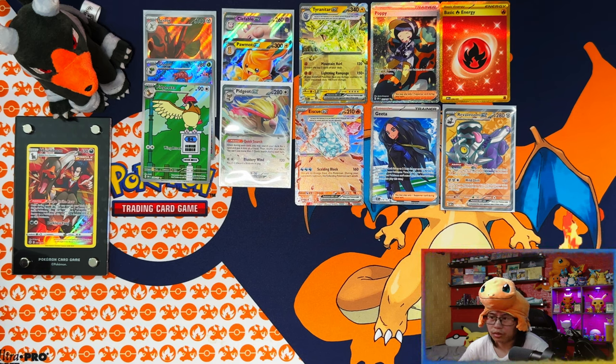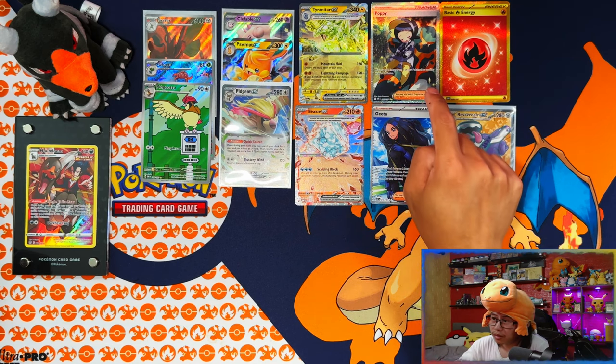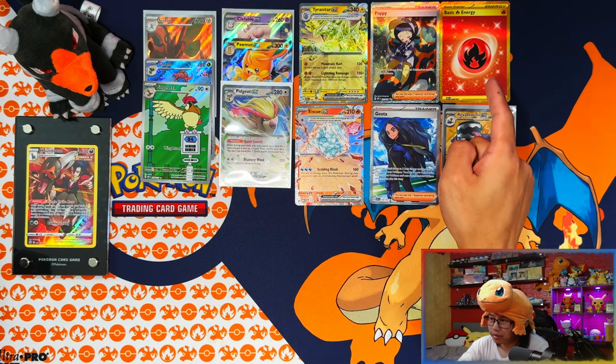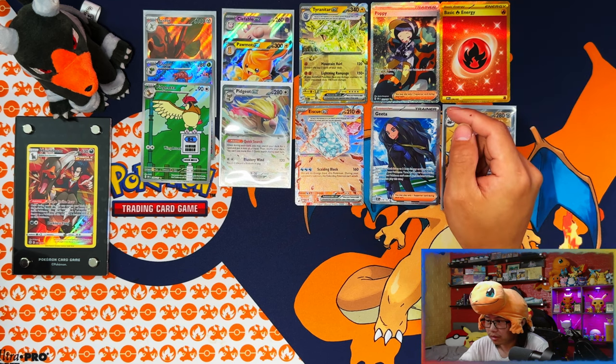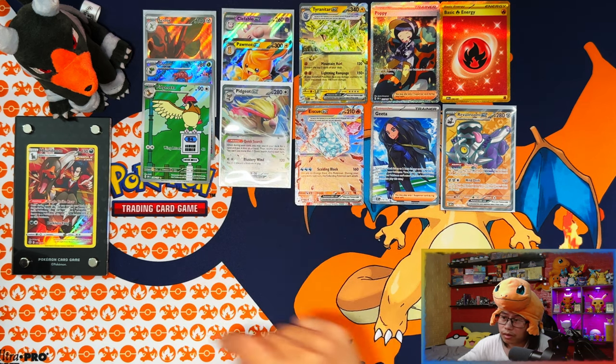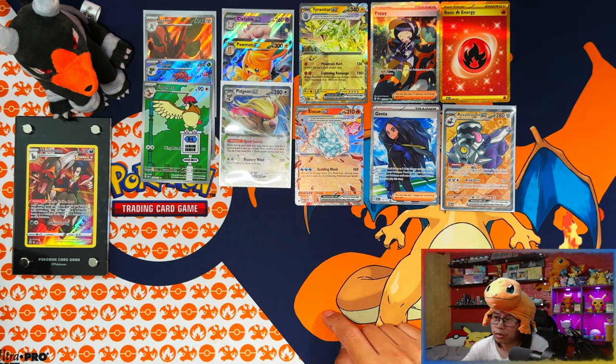All right guys, so average pulls, average hit rates: 12 hits — three IRs, five EXs (three normal EXs and two Terraform EXs), two full arts, one SIR, one gold. My luck being what it is, I pulled the Poppy SIR which I've already got, and the fire energy which I pulled in my last booster box. The only full art I can take away new is the River Room, and in terms of master set I've only pulled four cards total.